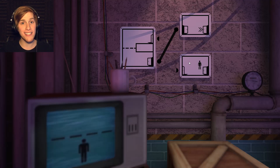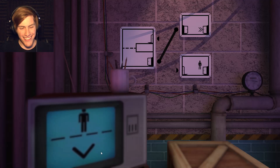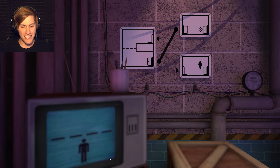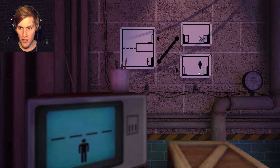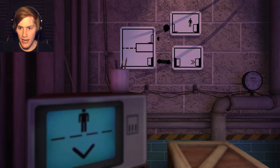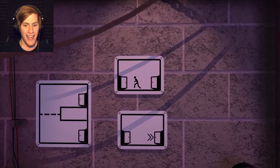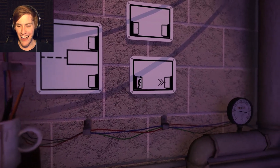Oh my goodness, look at this — they've got little tutorials in the background so I can figure out what to do! Right over here it's showing me I can hit the down arrow key to go through. So if I move this up here and this one down here, then I should be able to just go like this and make it all the way through.